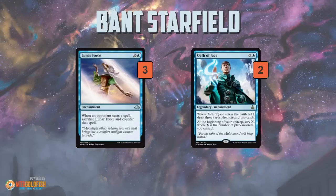We have a couple of enchantments that are really good with Starfield specifically. Lunar Force is one of the sweet new additions for this deck — it's a counterspell that's an enchantment. The problem is whenever your opponent casts a spell, you sacrifice it and counter it, so you don't have much control over what you counter. The good news is, picture the late game: both players are playing off the top of their deck, you have a Lunar Force on the battlefield, your opponent draws their threat and casts it, you sac Lunar Force and counter it, then next turn you reanimate it with Starfield. The next turn your opponent draws their spell and Lunar Force counters it again — essentially you can kind of lock your opponent out of the game, thanks to consistently reanimating Lunar Force again and again with Starfield.